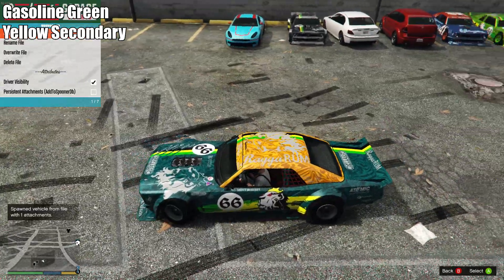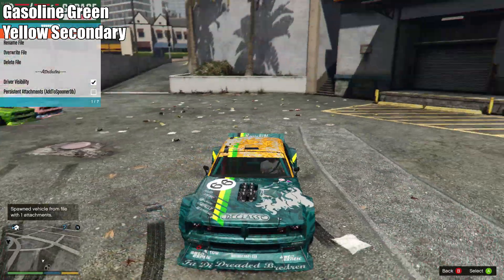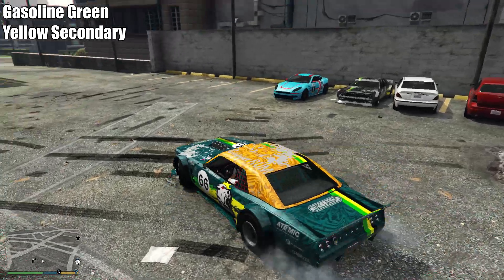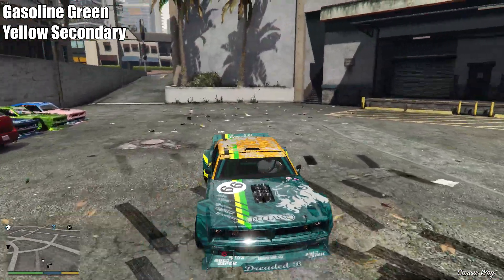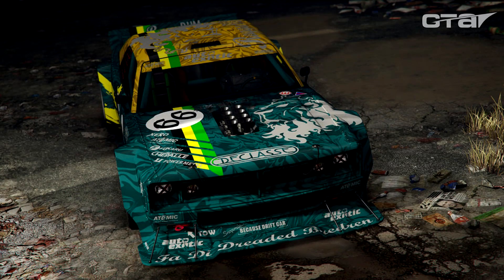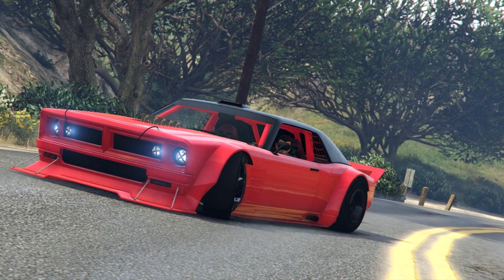One of the last ones I have to show you is this really interesting one — it's a gasoline green for the primary with a yellow for the top. It's kind of an odd color scheme, especially with the lime green and yellow on the livery, but I really like the way this one came out. Here it is in some pictures and you can see it looks even better sort of at night time — I think that's the true shine for this paint job if you wanted to go with it.